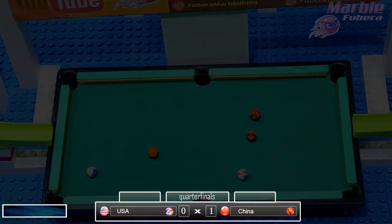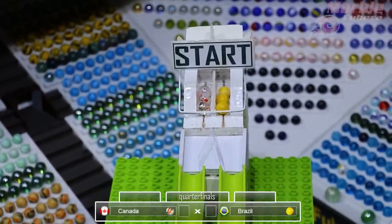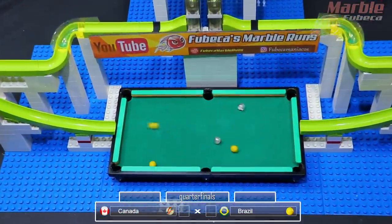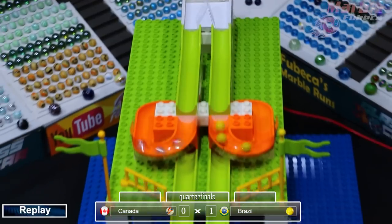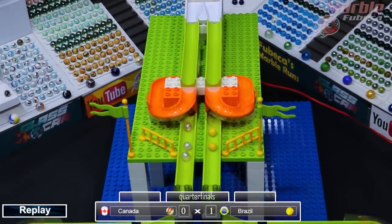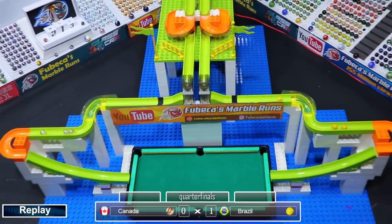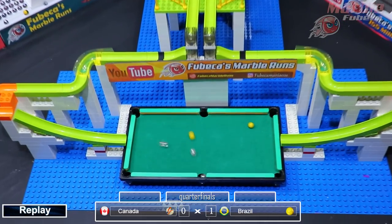This really is an interesting marble event — the goal is to try to stay out of the pocket instead of actually getting in, which is kind of harder for these marbles to do. Next up, we have Brazil versus Canada. Brazil didn't make it past the quarterfinals in the last billiards tournament, and Canada didn't make it past the group stage. Canada already has one in a pocket, so that will advance Brazil to the semifinals — this will be better than their previous billiards record.